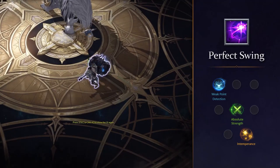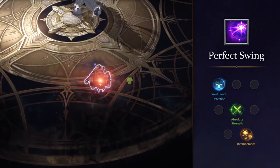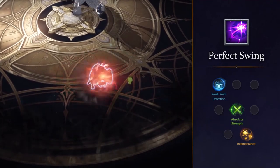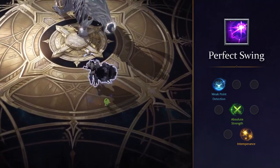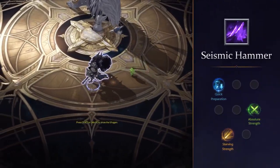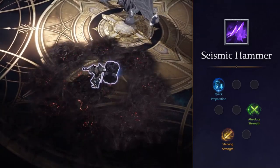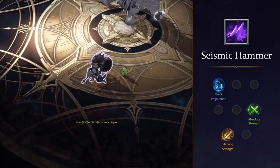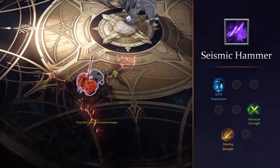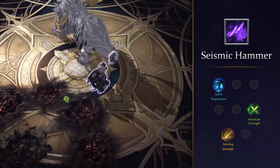Perfect Swing: swinging the hammer and doing crazy damage is what a Destroyer is all about. This is by far your hardest hitting skill that usually comes with a charge meter. It's absolutely brilliant for anything single target, has high stagger and does weak point damage on top. Seismic Hammer is an essential skill all Destroyers use because of how easy and reliable it is to hit. You jump in the air and smash the ground which causes spikes to rise up from the ground. High stagger, decent weak point damage and a fast animation with no charge time makes it a great single target or AoE skill as well.